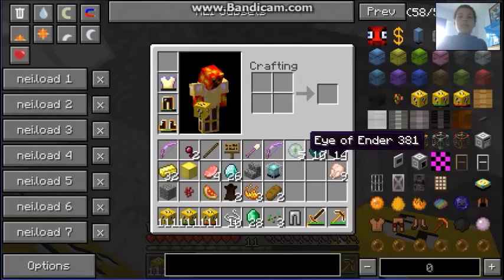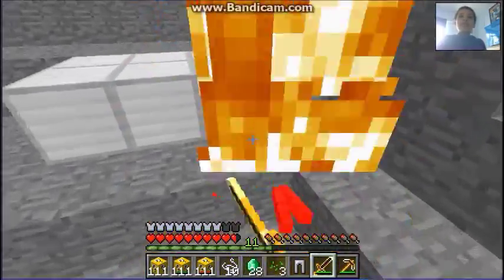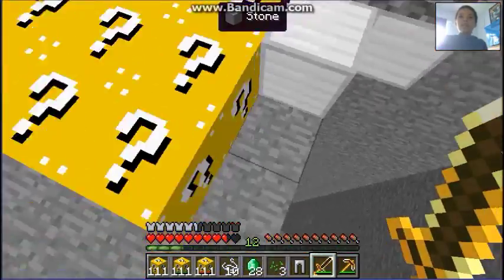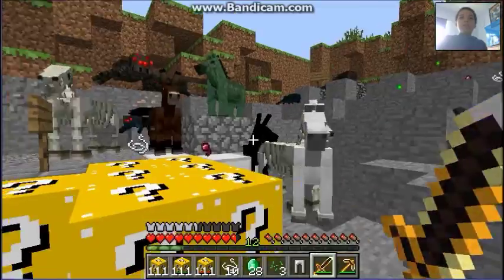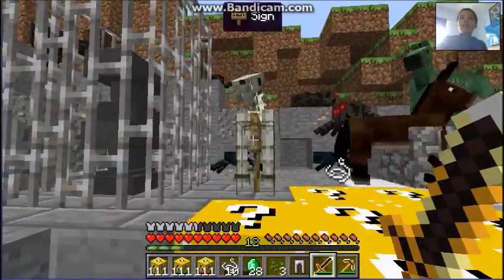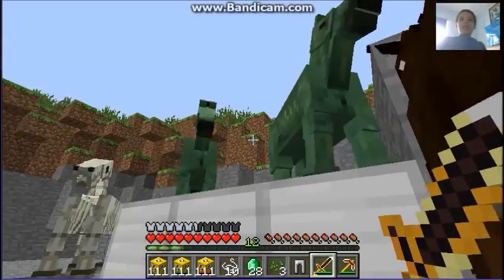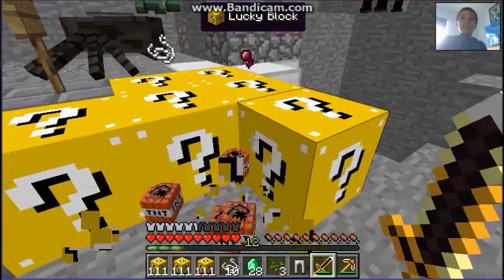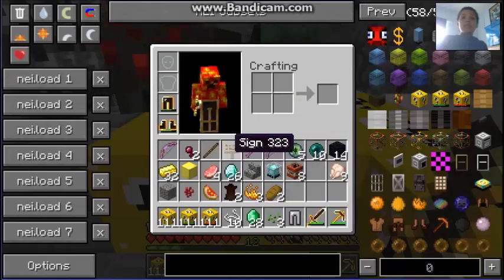End of things from the End — enderman dead bits fused with blaze rods. What's this? Horses — zombie horses! They're not rideable. A white one, a black one, and a donkey — yay! These you can't spawn using regular spawn eggs; it's a command or with these lucky blocks. That's a good way of getting rare breeds.